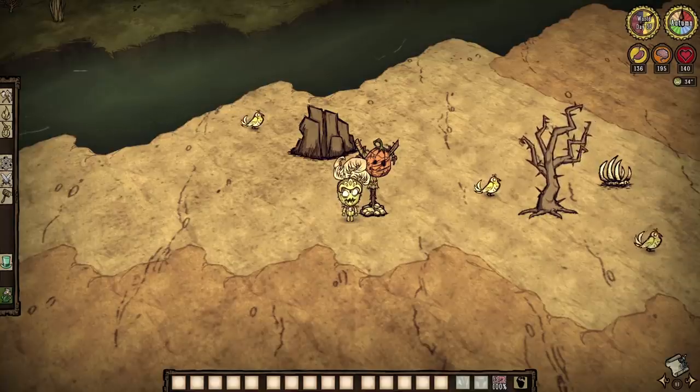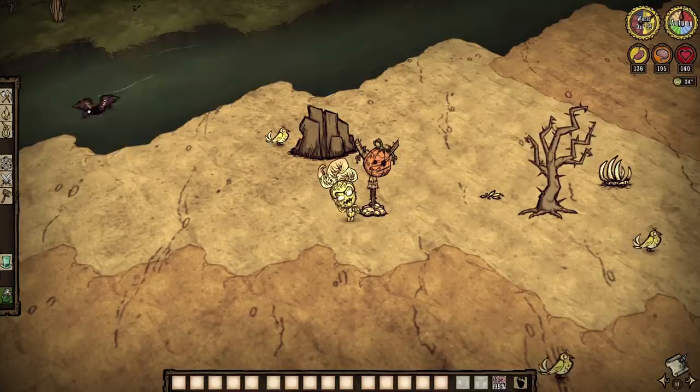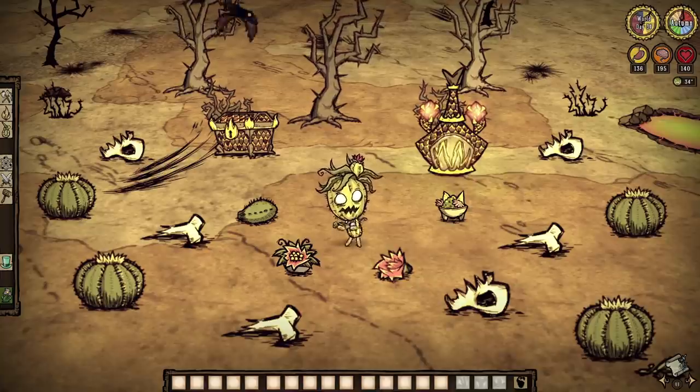One last note: if you want canary birds, do yourself a favor and plop down a scarecrow. Typically, crows are the only birds around these parts, but a scarecrow allows for canaries to land on this hot and dry turf. Deserts and their turfs are the only place that these birds are going to be found.